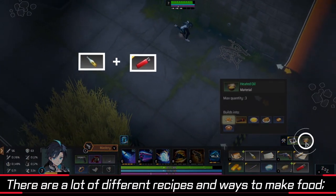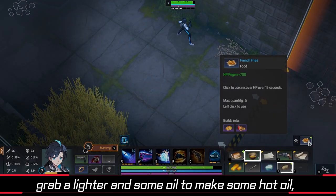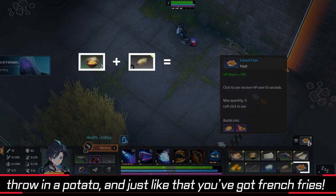There are a lot of different recipes and ways to make food. Grab a lighter and some oil to make some hot oil, throw in a potato, and just like that, you've got french fries.